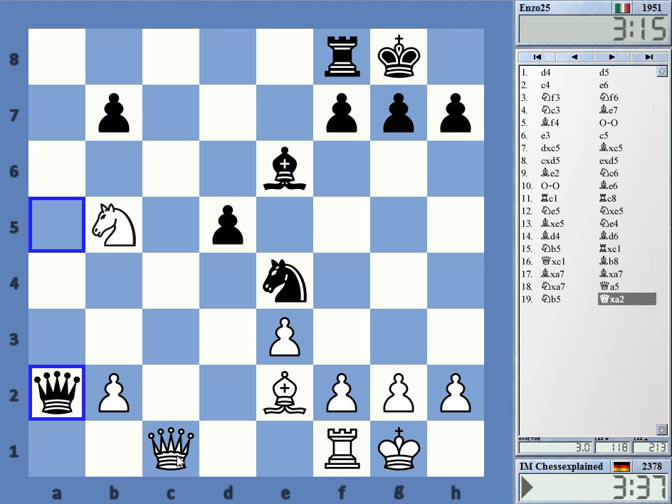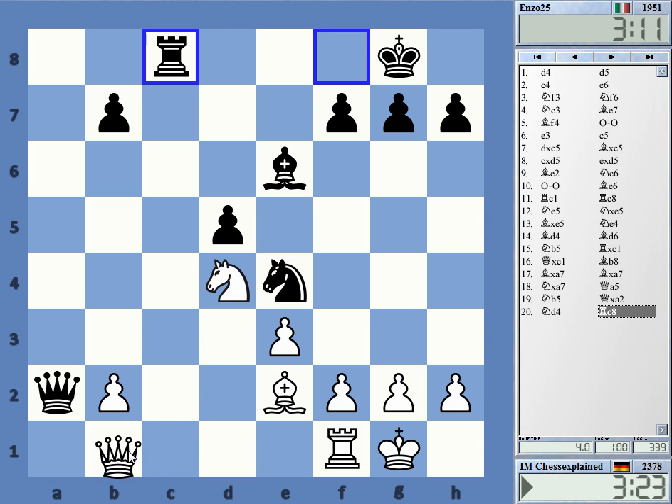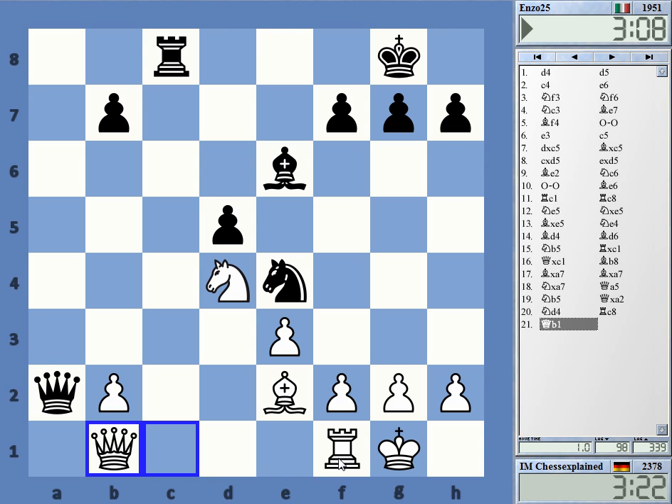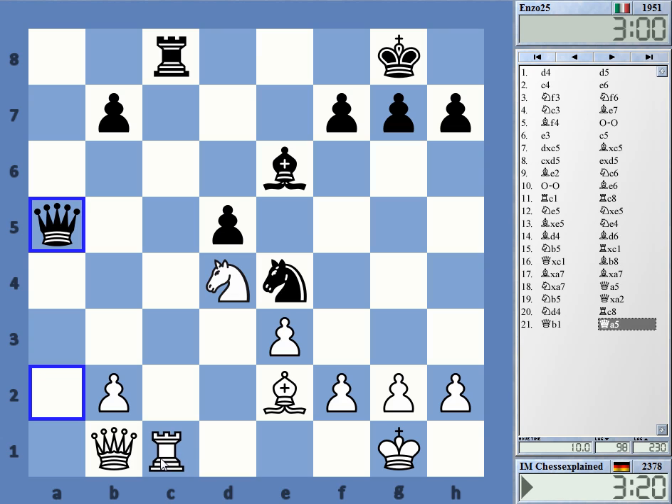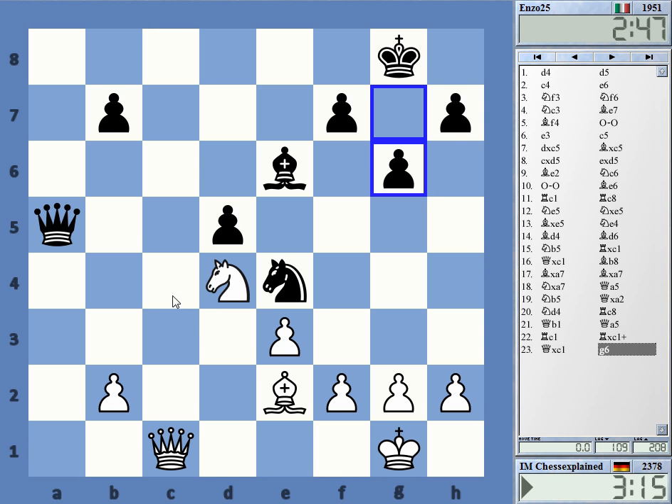Or queen a1 actually — queen a1 is better. He has rook a8, in any case. Let's start with this; it has to go to d4 anyway. Now queen b1 for the queen trade. He does not have to trade of course — he can play queen a5 or something, but that doesn't really help him much. Okay, rook c1. That's an endgame — it's nothing special, but quite comfortable of course.